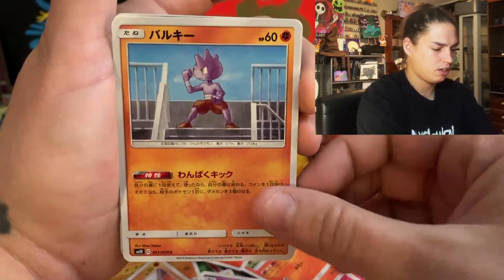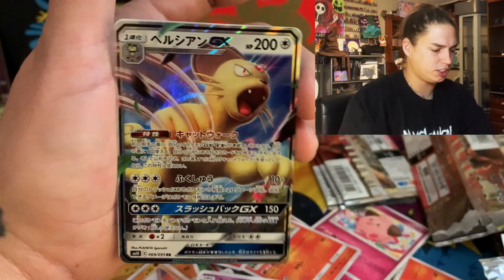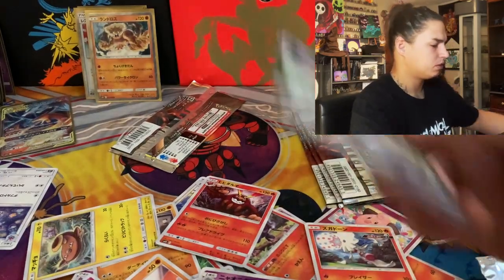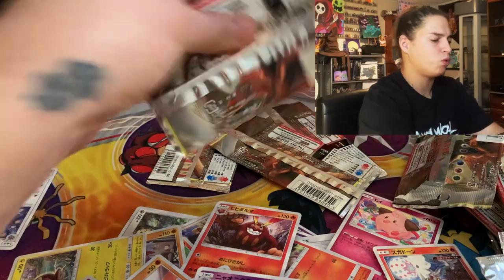Cottonee, togepi, togepi, little persian GX — we want the rainbow. That is dope. Down to the last few.